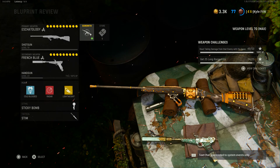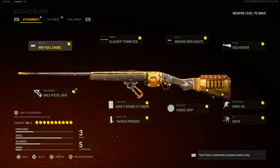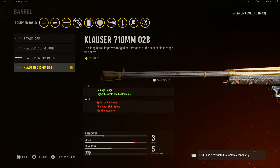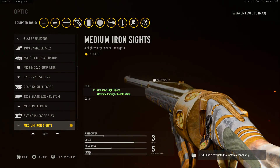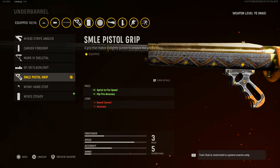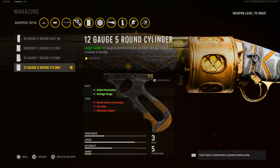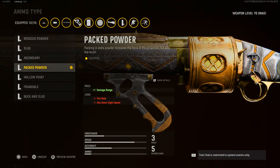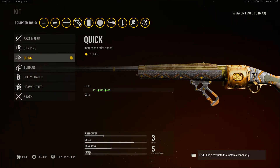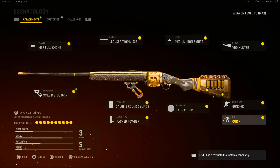Welcome into the lobby. We're taking a look at the Eschatology blueprint for the Iron Horn Revolving Shotgun. First attachment: M97 Full Choke. Barrel: Clauser 710mm O2B. Optic: Medium Iron Sights. Stock: VDD Hunter. Underbarrel: SMLE Pistol Grip. Magazine: 12 Gauge 5-Round Cylinder. Ammo type: Packed Powder. Rear grip: Fabric Grip. Proficiency: Gung-Ho. Kit: Quick.